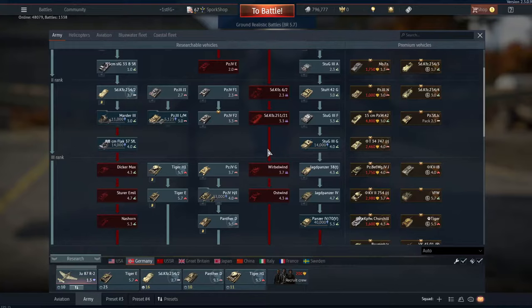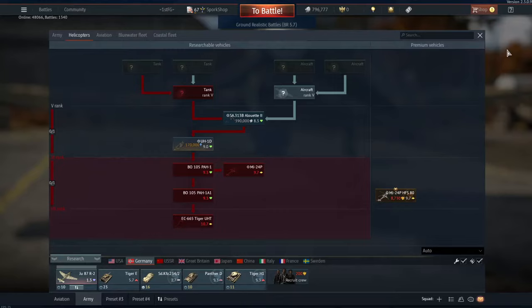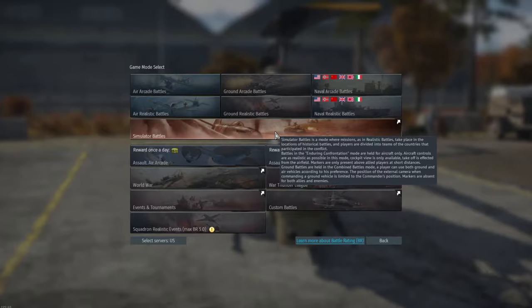It is pretty easy to get your first helicopter, especially if you have been playing the game for a few months. But if you want to get your second helicopter or more research done for your current helicopter, all you have to do is make sure that you have a booster. I won't turn on mine right now because I don't want to get into a match, since these matches are very long — and that's why they're good. If you can get a 500% RP booster, that's ideal.